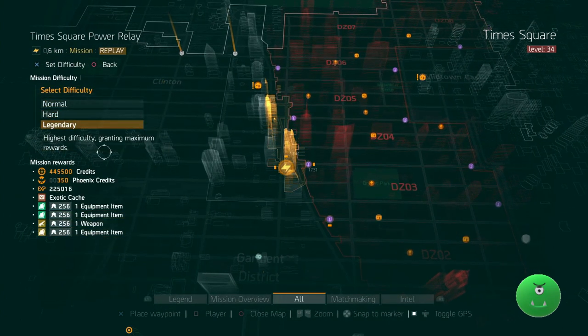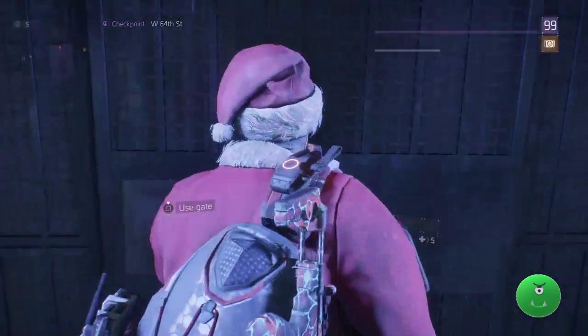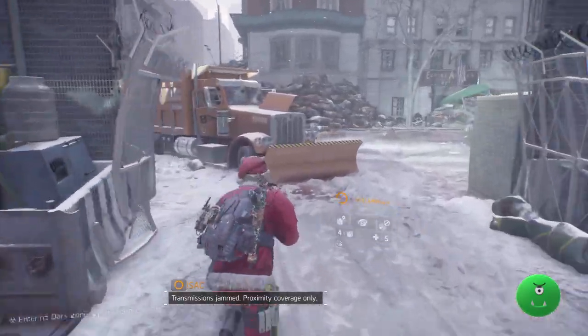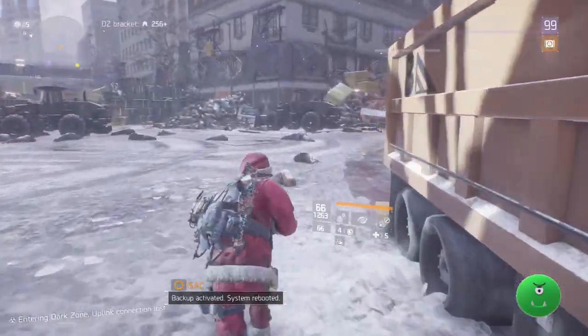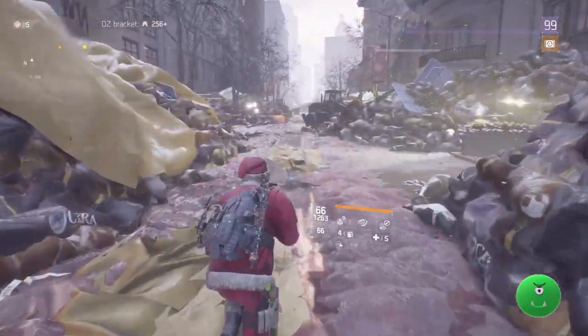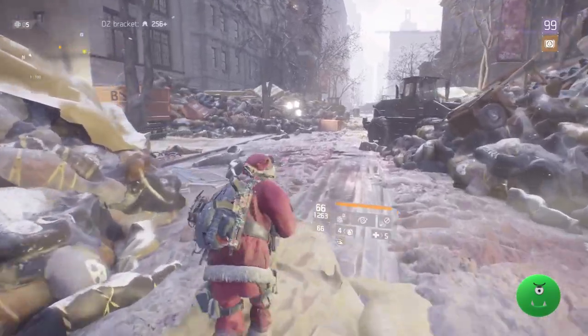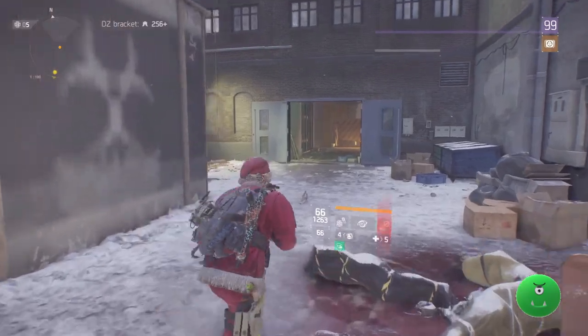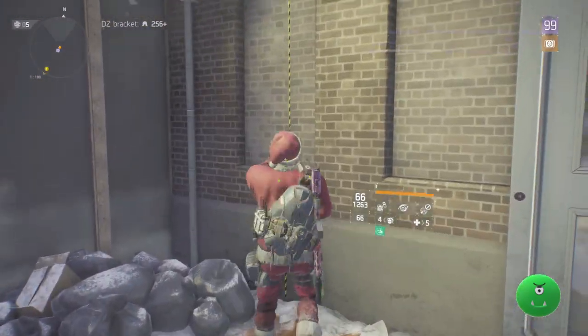Now, they may all be the same exotic, or there may be some duplicates, or they may all be different — we don't know. It is all from the same loot pool, so you have an equal chance of getting every exotic, except for the ones from the special equipment vendor. Additionally, the global event Superior Cache has a small chance — maybe 3% — to give you an exotic. And the weekly assignment caches can also give you an exotic. So the best way, of course, is doing the seven Legendary Missions within the week. Do it once — you're guaranteed one exotic for the first clear.